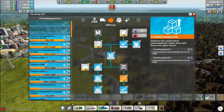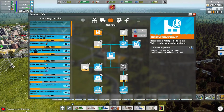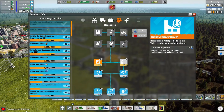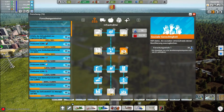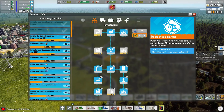Da mach ich mal weiter. Die Produktivität aller Farmen. Unterhaltskosten, Rohmaterialverbrauch – Industriegebäude verbrauchen weniger Wasser. Reduziert die Produktion von Umfeldverschmutzung. Da haben wir die ersten 10 Forschungsstufen. Forschungsstufe 1: überschüssiger Strom und Wasser wird verkauft – ach, das wird automatisch gemacht.